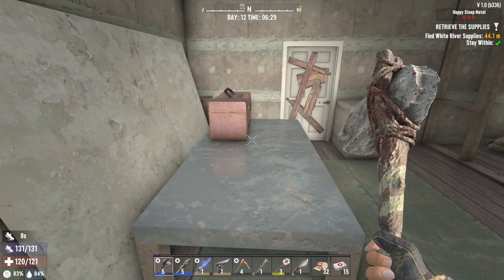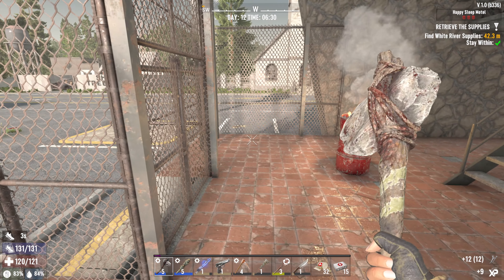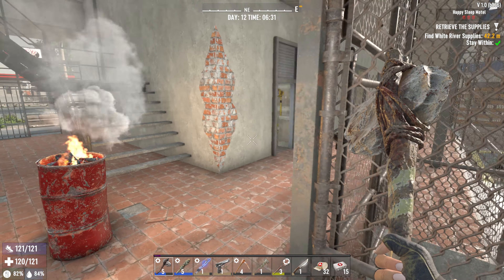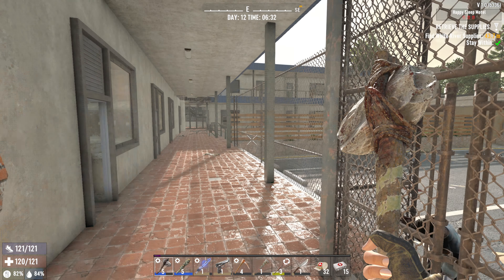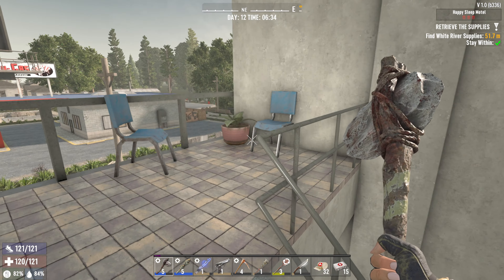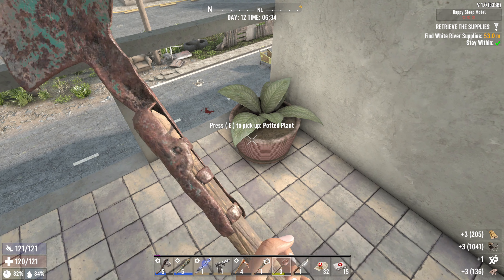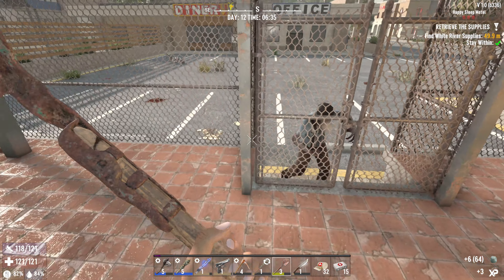Alright, that door's locked, this one's not. Come on motorco park. I hear zombies but I don't know where they are. Yeah, it's gonna take you forever to break through that. Use the shovel, it's easier. Alright, he's gonna get annoying - here, let me help you. He's dying anyway, come on.